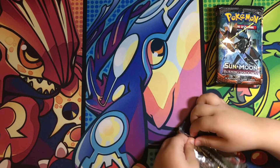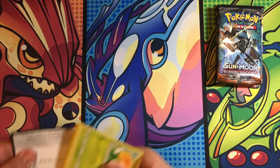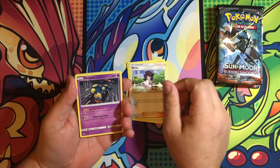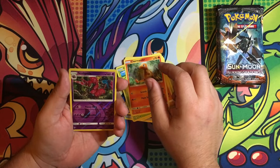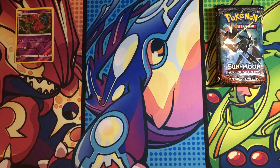The next pack: Another Fairy Energy, Bewear, Wimpod, Wimpod, Starmie, Caterpie, Porygon, Zubat, Arish, Charmander — a Reverse Holo, a Reverse Rare. Scolipede — it's a Reverse Persian. At least you got that Reverse Rare.